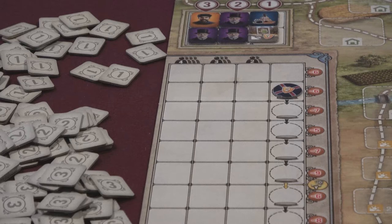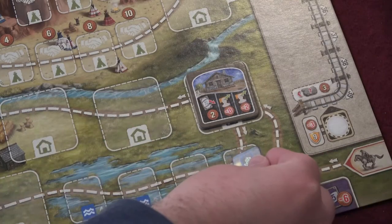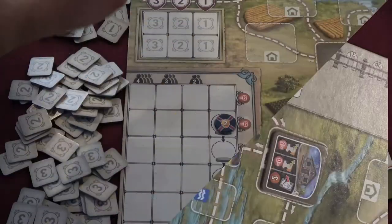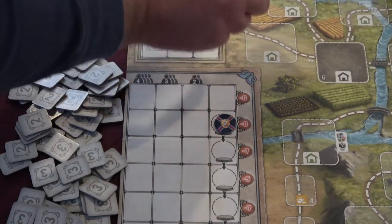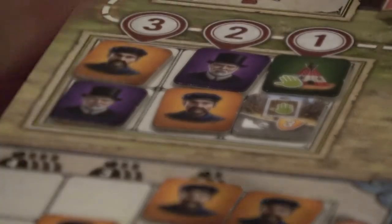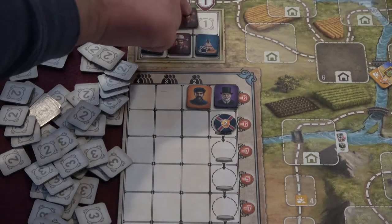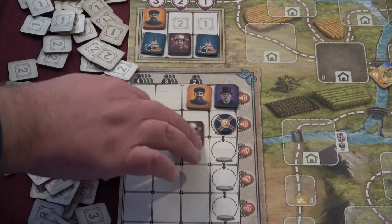Great Western Trail has three sets of small numbered tiles. These should all be shuffled into individual piles by their number. They are then drawn at random to populate parts of the board at setup and into the foresight spots in Kansas City over the course of the game. Number one tiles are always either hazard or teepee tiles. Number two tiles are always employee tiles. And number three tiles are a blend of job and hazard or teepee tiles.